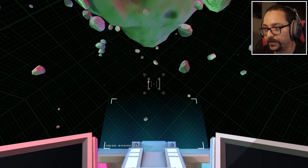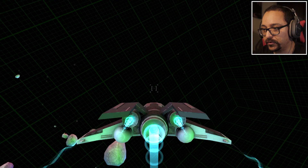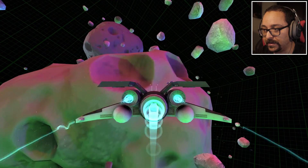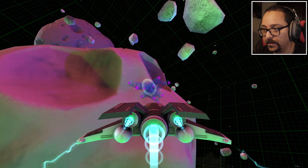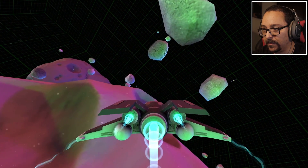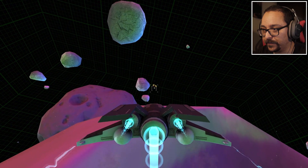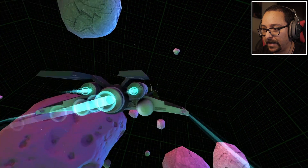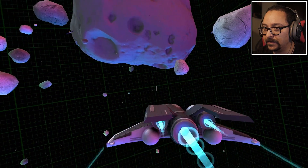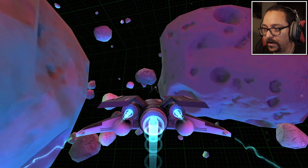I'm guessing we're here for something, right? We found a frog sign. There's a satellite there — go into the satellite, explode the satellite! Maybe we have to explode the satellites — such weird controls. Explode all the satellites, that is the mission. We just have to find all the satellites. Another one — what are you doing there, satellite? You trying to hide? I suck at controlling this.